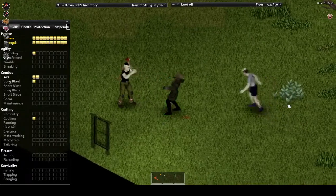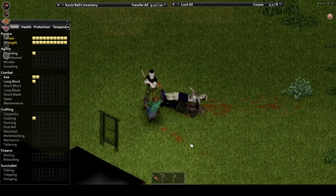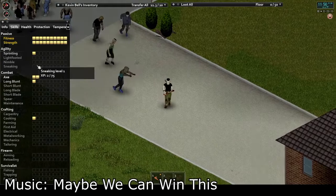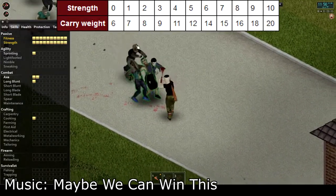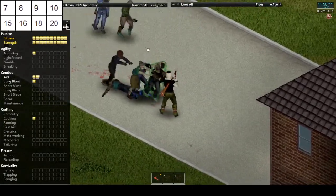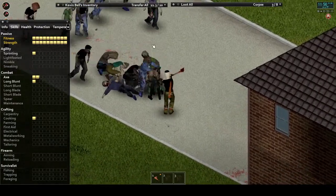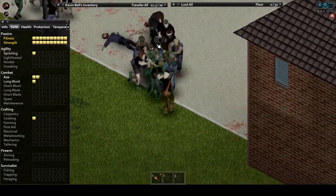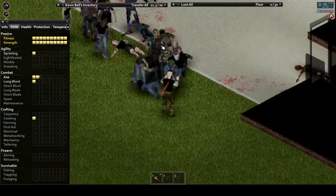Let's start with explaining what strength and fitness are and what they do for you. First is strength, a relatively straightforward skill. This boosts how much you can carry with each level, starting with a total capacity of 6 at level 0 strength and all the way up to 20 capacity with 10 strength. Strength also affects knockback and damage with melee weaponry, as well as affecting both stomp damage and the knockdown chance for each push, shove, and swing. This stat is leveled up in three ways: exercise, running with a heavy load, and combat.